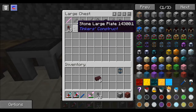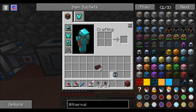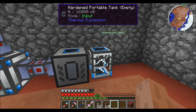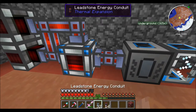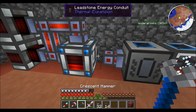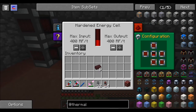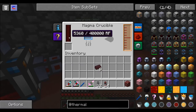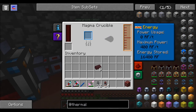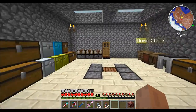Let's put this here. I want output to be on that side. I guess that works. Trying to set this side. There we go. Wow, that ticks a lot. This is 400 a tick. Well, that's why I'm making redstone - so I can get the better conduits.